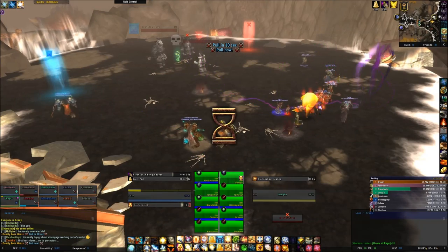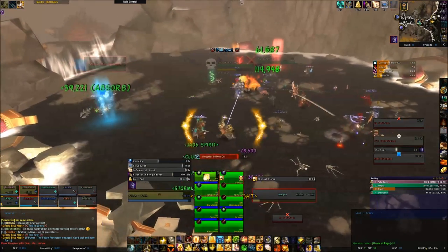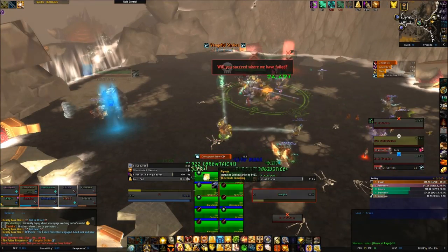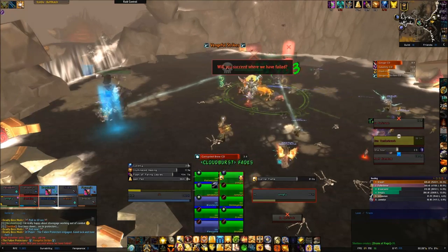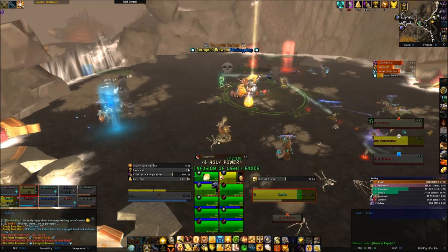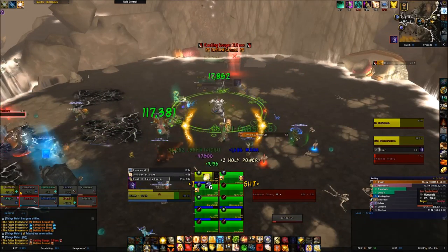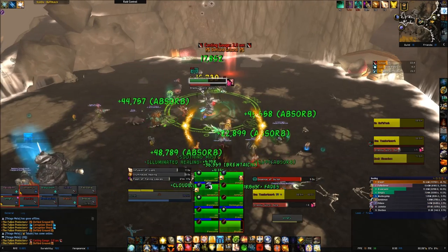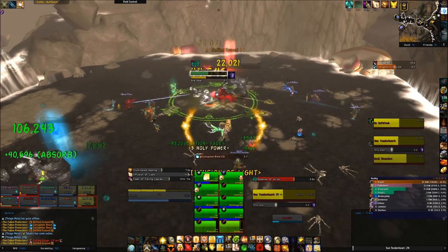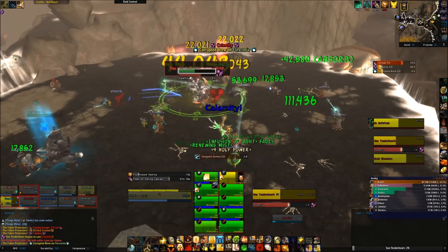Moving on to the last boss, Sun Tenderheart the Priestess. She doesn't need to be tanked and casts a number of spells onto the raid. Her main spell is called Sha Seer — it will do a decent amount of damage like a Priest's Mind Sear and radiate that damage from the person, so just stay spread for healers and ranged. It is interruptible, but you'll only interrupt her current cast and she'll just do it again right away. The other spell she puts out is Shadow Word: Bane, a dispellable DoT that ticks pretty hard and will spread. Healers will need to keep on top of dispelling it as it's cast frequently and spreads fast.